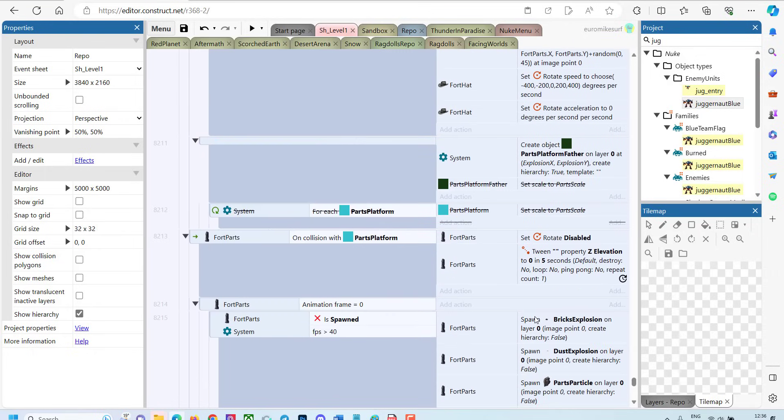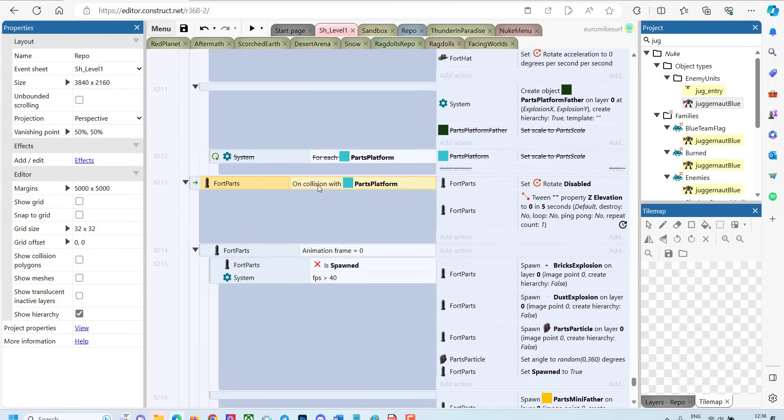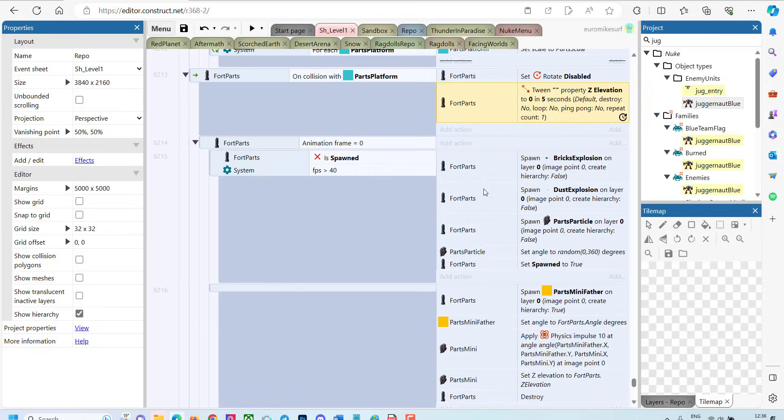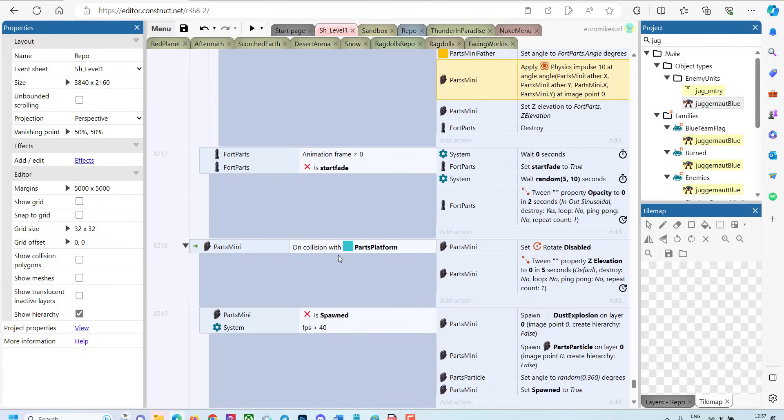We also need to create the father — the father of the platforms — which will generate all the child platforms around that the parts will react to. When the parts are falling down, they will collide with the part platforms. We then disable rotation and tween the elevation to make them go down to the floor. Extra effects include big parts that also generate dust and brick explosion particles. They also generate small parts which get a new impulse and fly around in a similar way, colliding with the platforms.